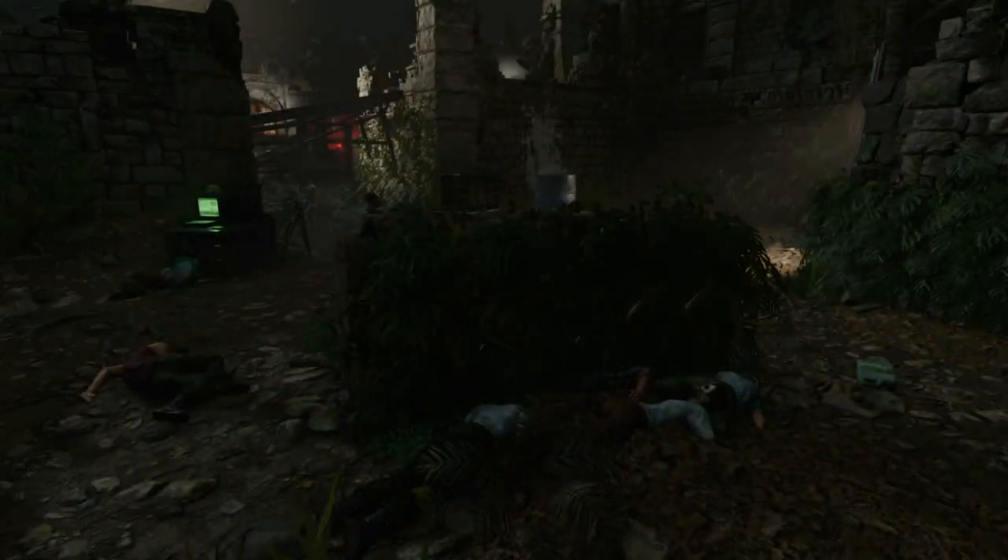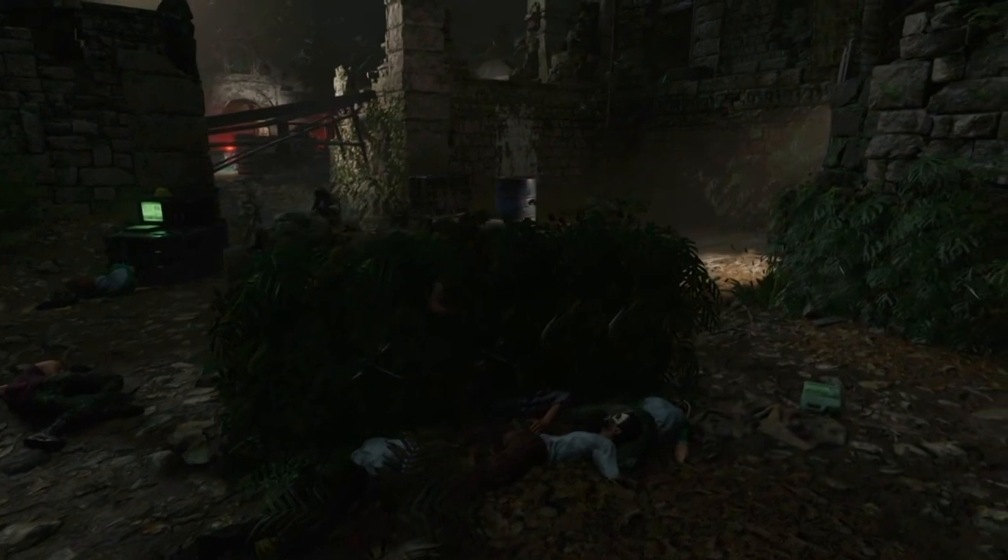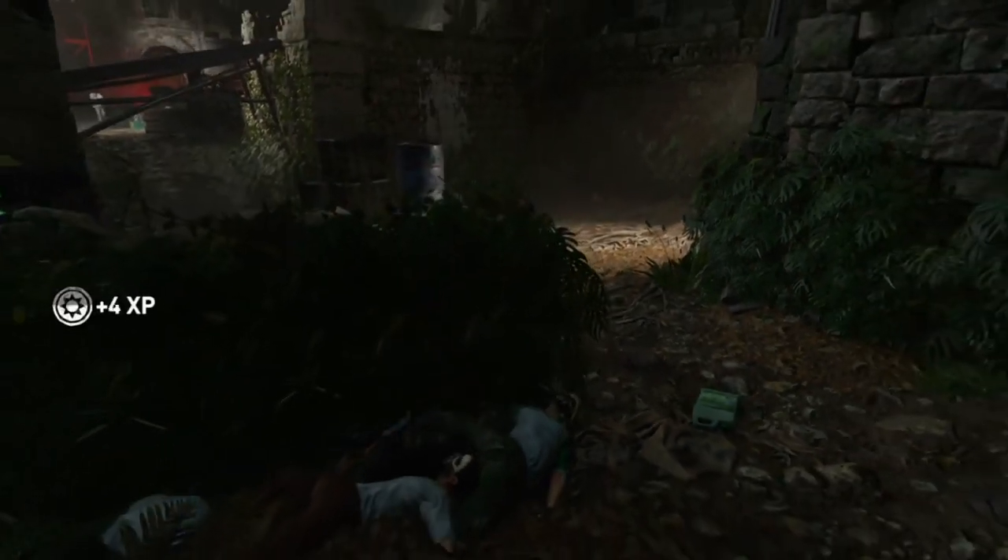All you've got to do is kill 5 enemies while they're searching for Lara. The best thing to do is basically get spotted, go back into hiding, and then just wait for them to come looking for you. Or you can distract them — that's one way.